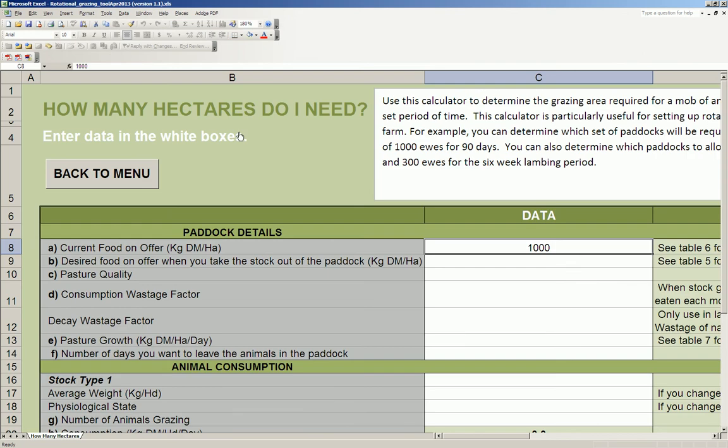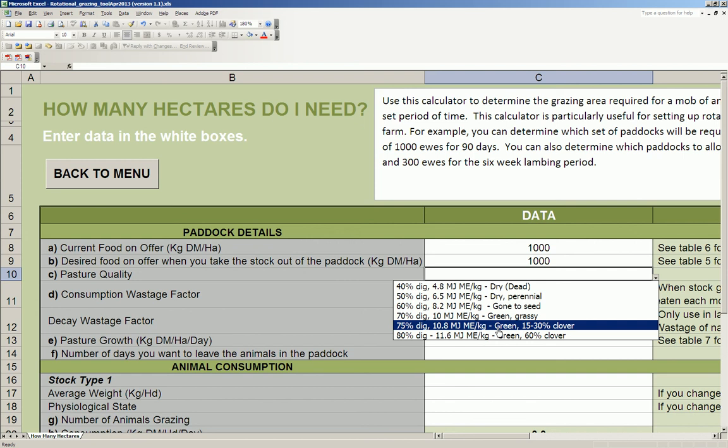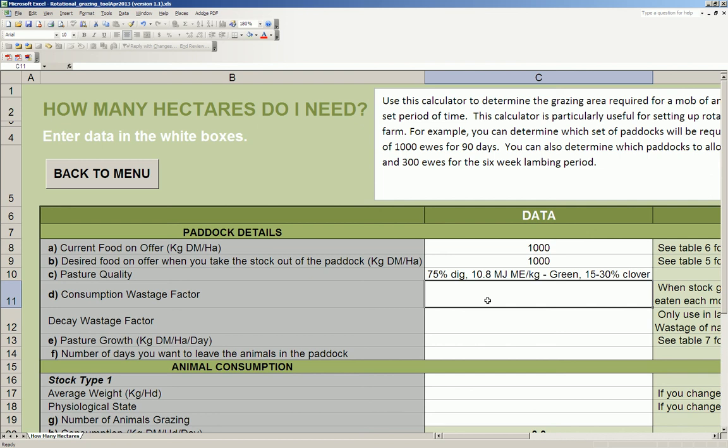Going back to the rotation planner, I'm not going to graze below 800 kilos and I want to try and leave it above about 1,000 kilos per hectare. The pasture quality is about 75% and the consumption wastage factor is about 30%. The consumption wastage factor is how much the animals are fouling or trampling the pasture - 30% is a pretty common figure to use. The decay wastage factor is only useful for summer and late spring when pastures are senescing or drying off, so we leave that one at zero.